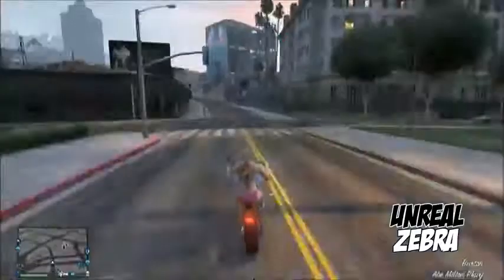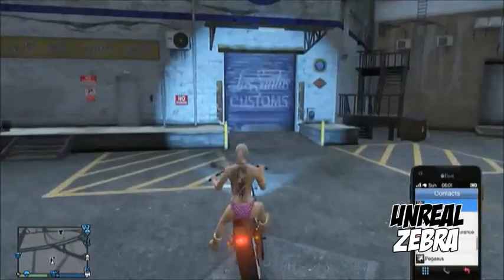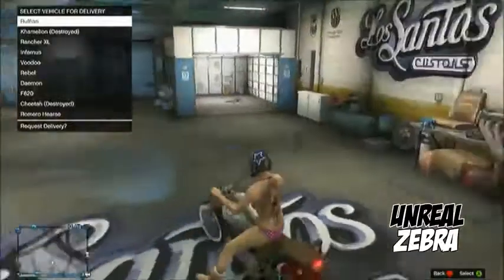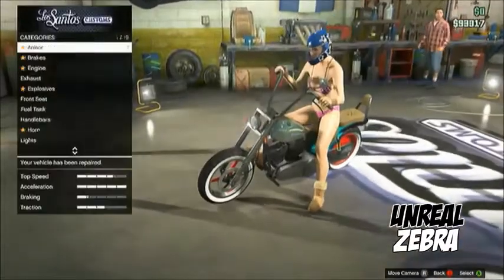Now what you're going to do is drive to Los Santos. Once you're at Los Santos, pull out your phone again and call your mechanic. Once you call your mechanic, put one tire inside Los Santos. And once the menu pops up showing all your cars, drive into Los Santos.